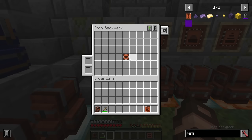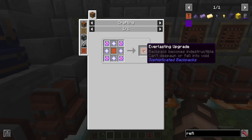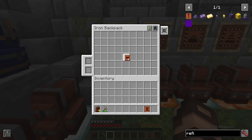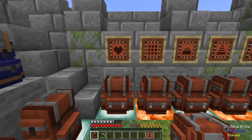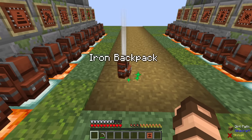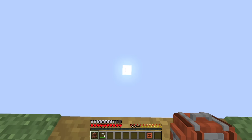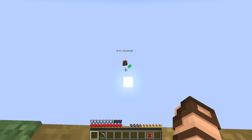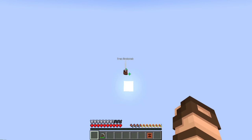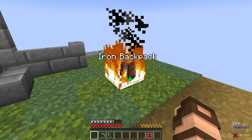Continuing on with really expensive upgrades — this one requires end crystals and nether stars. It is the everlasting upgrade. Your backpack basically becomes invincible. Putting this in here, it will not despawn or fall into the void. Leaving it for several minutes, it will just stay in place and you'll notice it has a little sparkle about it. I could throw this into the void and it will save itself — though maybe not in an easy to reach area. It floated back up so it's not at the very bottom of the void. Keep in mind, it doesn't burn either.